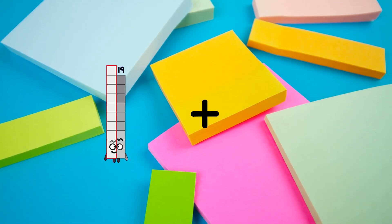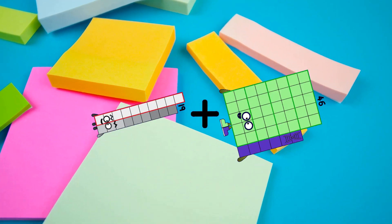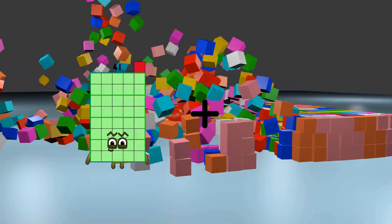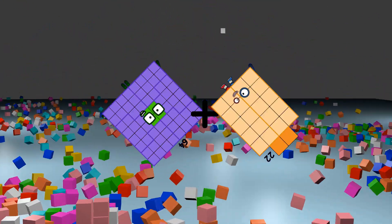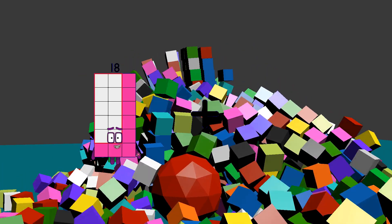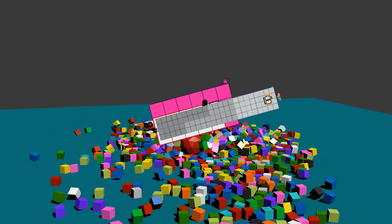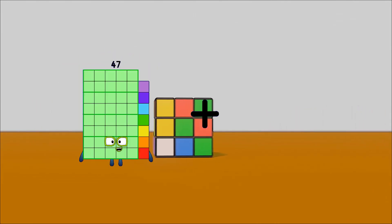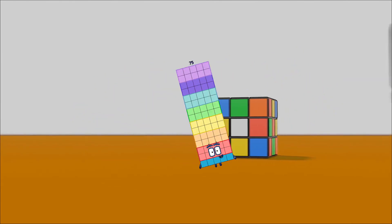19 plus 46 equals 65. 64 plus 22 equals 86. 18 plus 92 equals 110. 47 plus 28 equals 75.